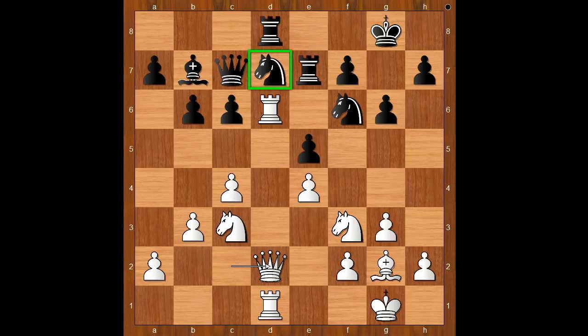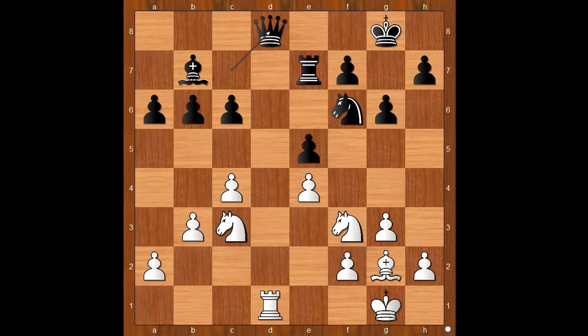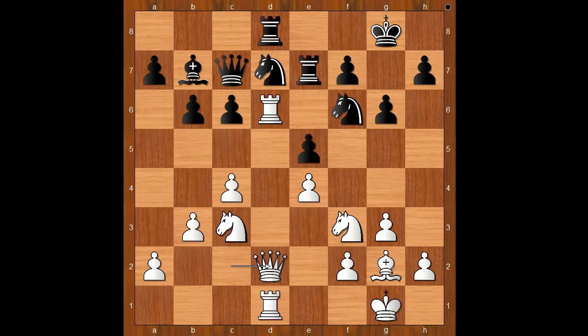Queen to d2. There is a lot of pressure on the knight on d7 and Nakamura was worried. He played rook from e to e8. Let's play a random move to see what the problem is — if a6, then white plays rook takes on f6, and after knight takes on f6, queen takes rook check, queen takes queen, rook takes queen — white is a piece up.